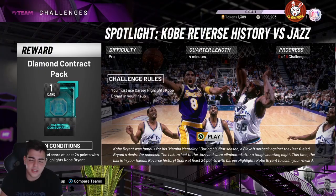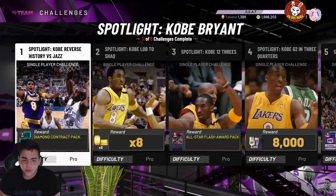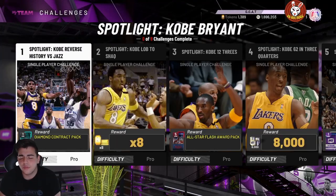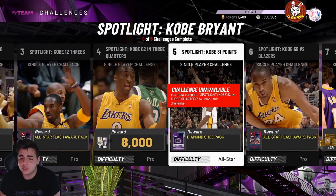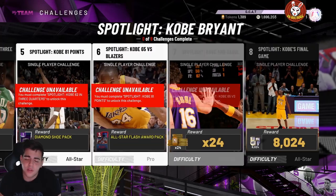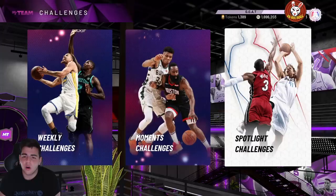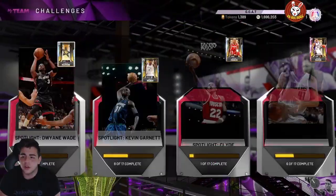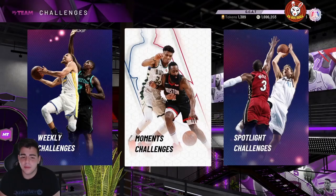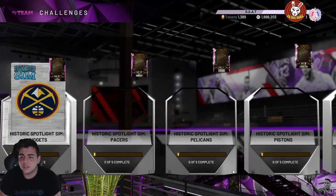You also get a diamond consumable from these challenges, which can get you around 80,000 MT from the diamond consumable pack. There are also all-star flash packs and a diamond shoe pack. My token count is already high so I didn't do these myself, but keep an eye on the 'Today in MyTeam' section — they might drop a token reward thing there.